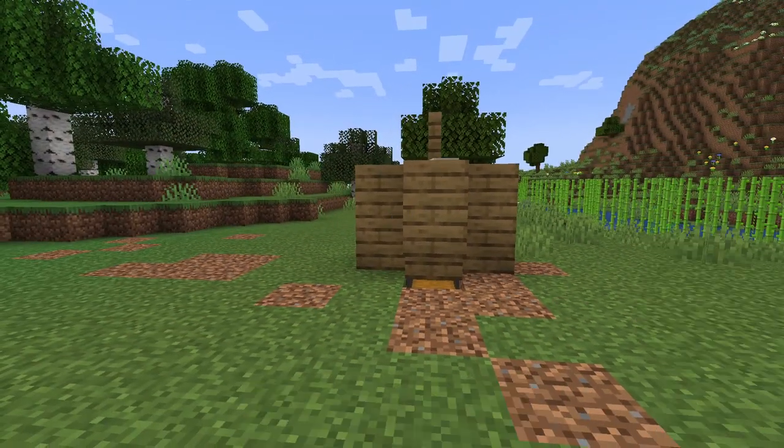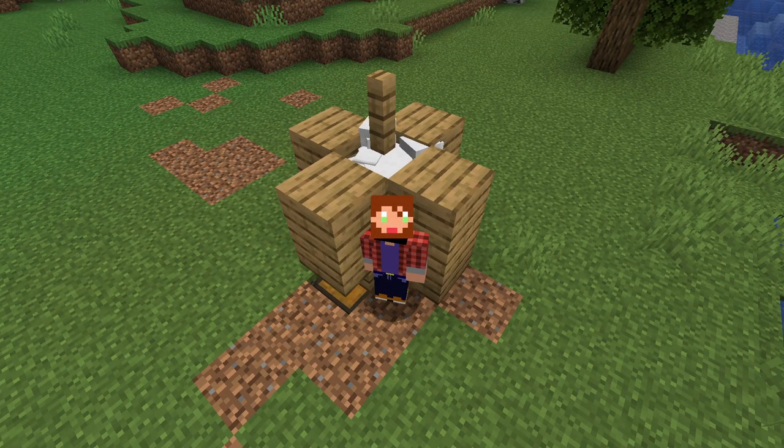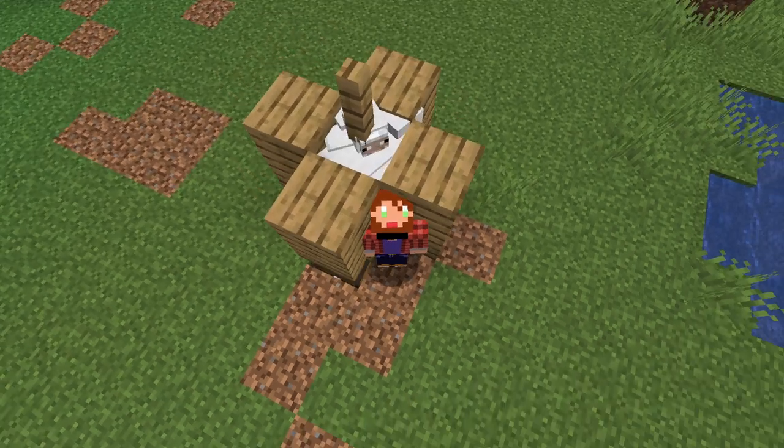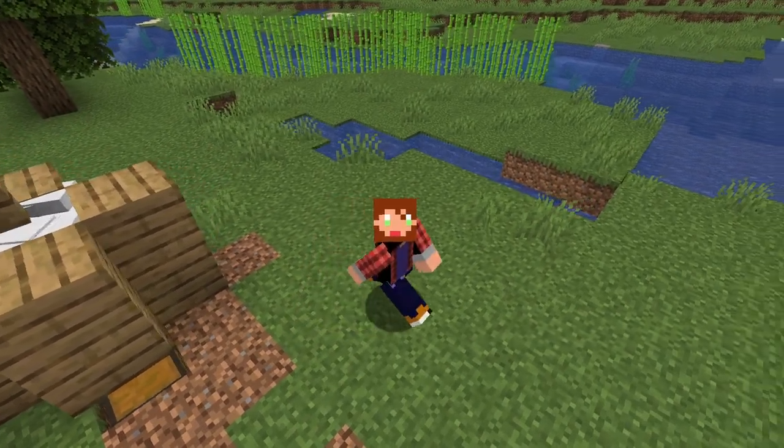It simply crushes the eldest mob, making this the most simple farm you can possibly make — just two sheep, some wheat, and a couple of building blocks. I hope this helps you in your Minecraft world, because I know it helps me in mine. Alright, take care.